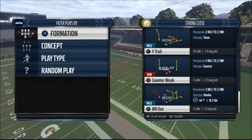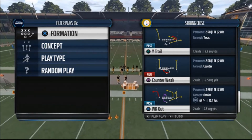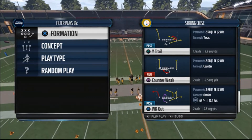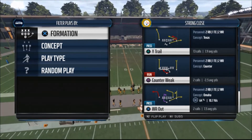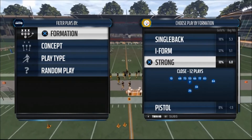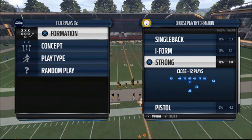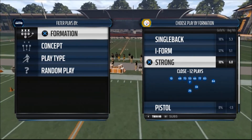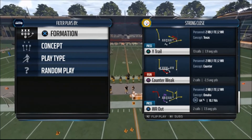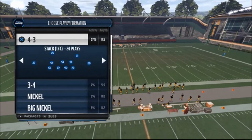Welcome everybody to Part 4 of the Strong Close scheme — this one is even better than the other three. We are going over the Wide Trail play. You have to get the Twin Halfback package, so press right on the right stick and then pick Wide Trail.